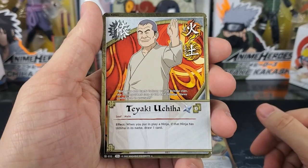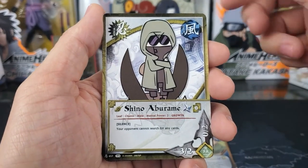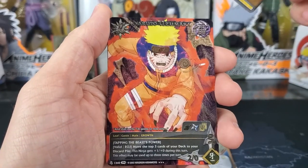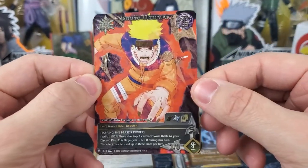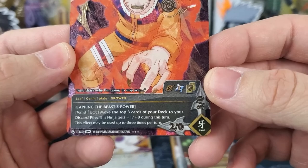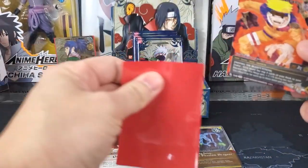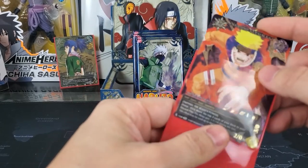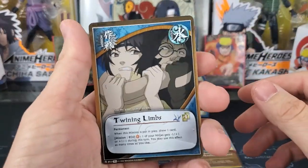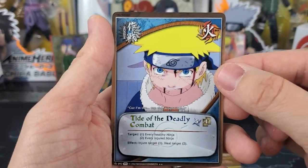On to the seventh pack. First card is Teaki Uchiha, Application of the First Stage, Shino Aburame, Takamaru, Sealing Jutsu 9 Phantom Dragons — I'm going to get a ton of these. And how about that — a super rare! And it's your boy Naruto Uzumaki. Let's take a closer look: 1 entrance cost, 0 hand cost, 2-0, 3-0. Very cool. I'm sleeving that up. I didn't look up exactly what super rares are in this set before the video, but I'm pretty happy about this — that's a nice one to have. Continuing on: Twining Limbs, Sasuke Uchiha, Neji Hyuga. And the rare is Tide of the Deadly Combat.